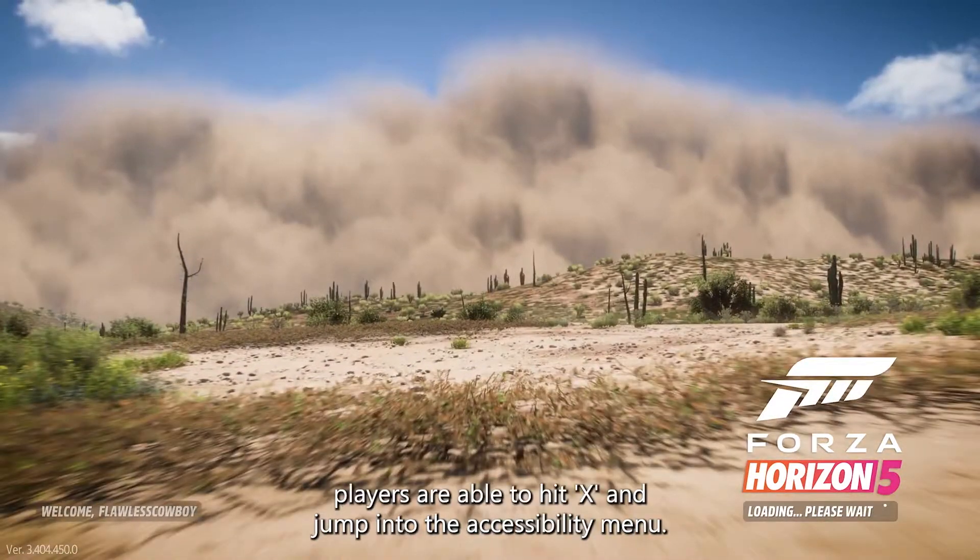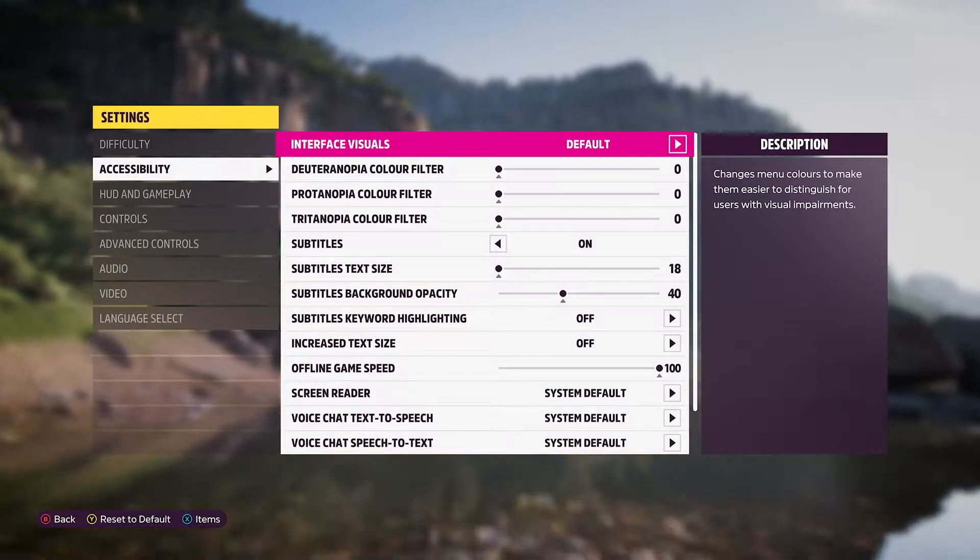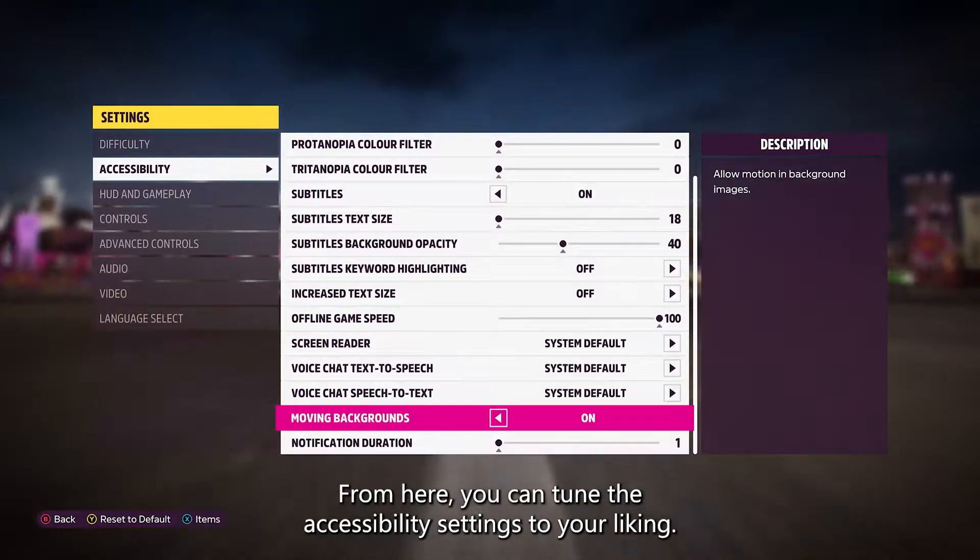Right from the start of the game, players are able to hit X and jump into the accessibility menu. From here, you can tune the accessibility settings to your liking.